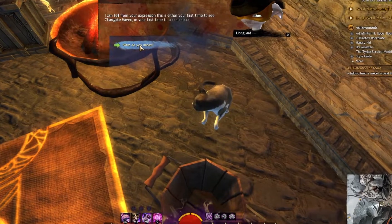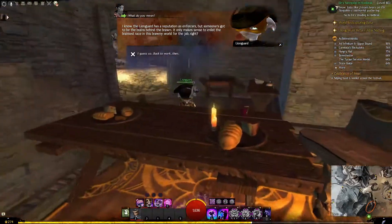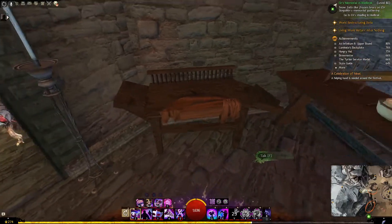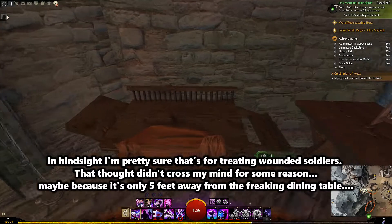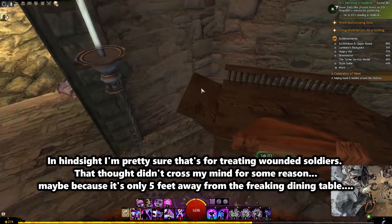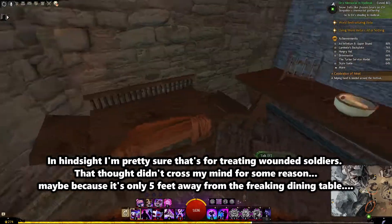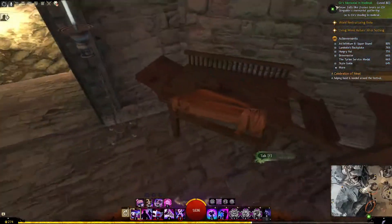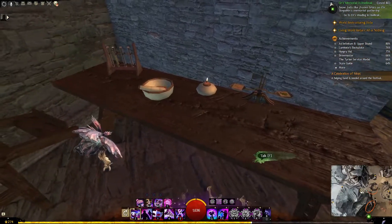Is this for an Asura? Oh there's a cat here. I can tell from your expression this is either your first time to see Chargate Haven or your first time to see an Asura. What is that? Is that a torture table or something? It looks very much like someone should be lying on here — this is for resting your feet, this is for the head. What is this for? Is this also for an Asura — are they wearing diapers? Is this for changing a certain Asura's diapers?